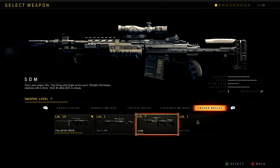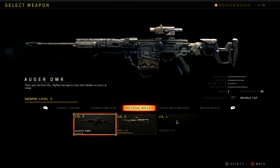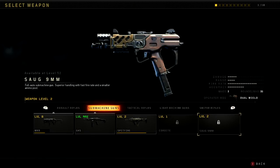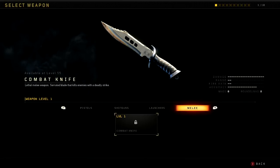Currently I'm working on the SDM, which is really hard because it has low mobility. I just got High Cal on it so I can one-shot people to the head now, but getting headshots with it is going to take a while. Then the Koshka and the Outlaw will follow. After the snipers, all I have left are the tactical rifles and the SMGs. The SMGs shouldn't be too hard since they fit my play style. I might save the combat knife for last — I'll be in a party with my friends needing one more bloodthirsty to get Dark Matter. I'll definitely make that a video.